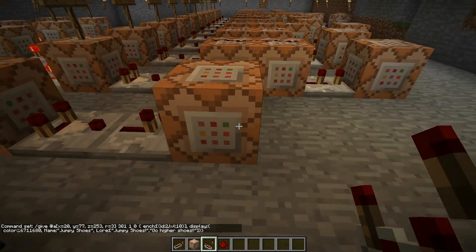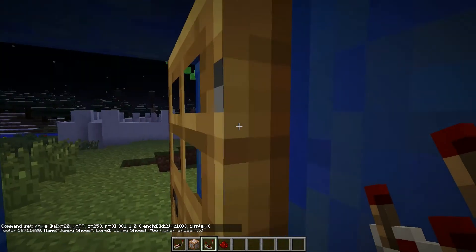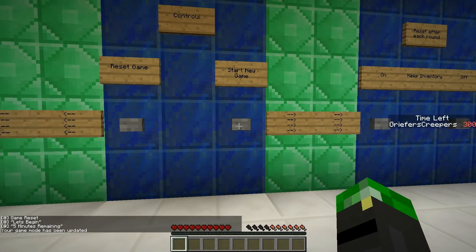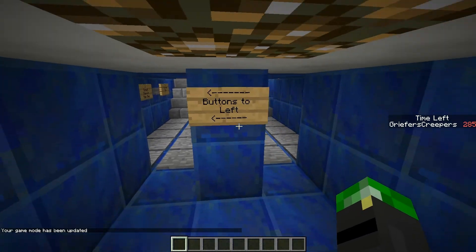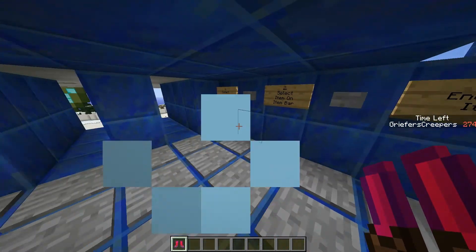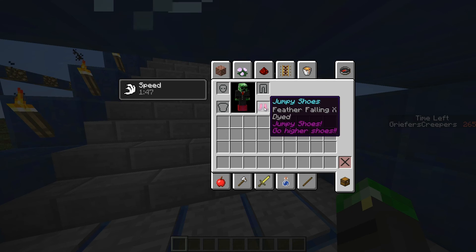Now I'll do a jump cut to go up and start the game so we can get the item. I'm going to switch to game mode 1 so we can fly and get there quicker. So we fall down, climb up the ladders, and get to the pressure plate. Before you would have had to step on it and click a bunch of buttons, but now the boots just land in your inventory - enchanted boots on your feet. It's 'Jumpy Shoes', Feather Falling 10, dyed red as you can see, with lore lines 'Jumpy Shoes' on the first line and 'Go Higher Shoes' on the second line.